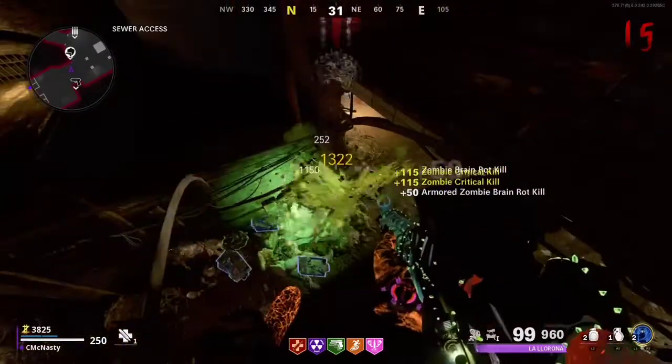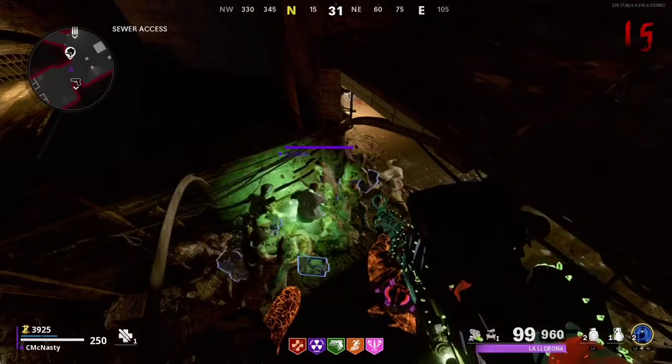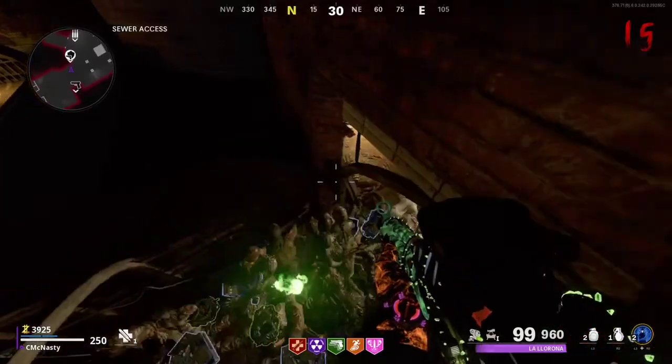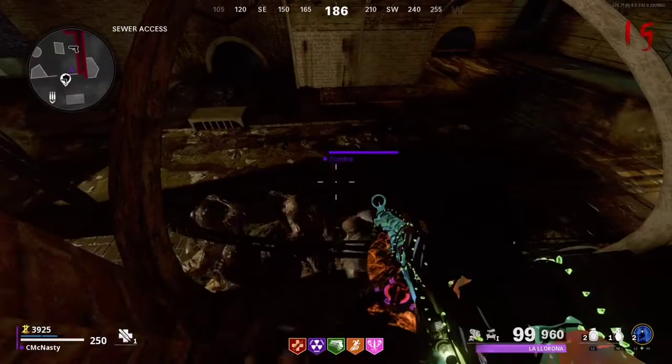Make sure you have these perks that I have. I would recommend them so you can get your ammo drops easier — get in with the Speed Cola and Elemental Pop just for the heck of it. And you can always get back out, get some other things you need and then do your PHD slider again.